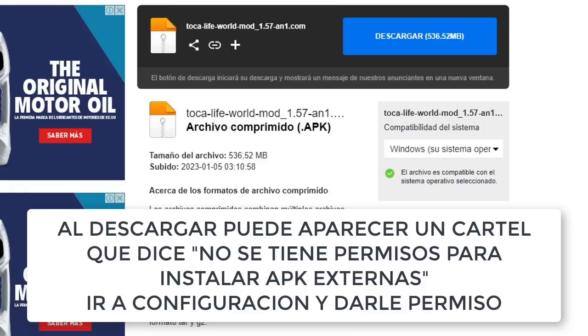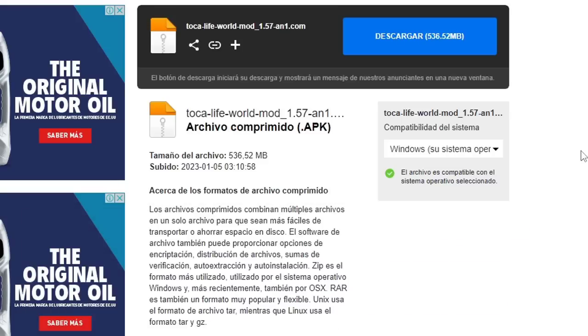They will click the link and it will send them to a page called Mediafire. When they press the button to download it, a notice may sometimes appear saying that they need permissions to install external apps.